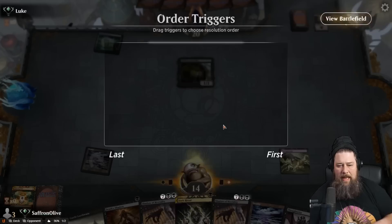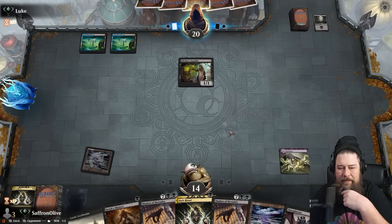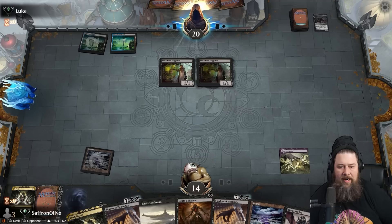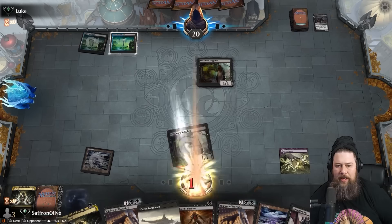We'll draw down with Thoughtseize, Death Shadow, Shadow Mortality. The Stitcher Suppliers are kind of good blockers — that's a downside. The Fling lets us get through blockers, but we really need to get in one attack with a creature to Fling for lethal. We got the Layla combo. Let's play a Castle Locthwain, up to 4 mana, Thoughtseize them.